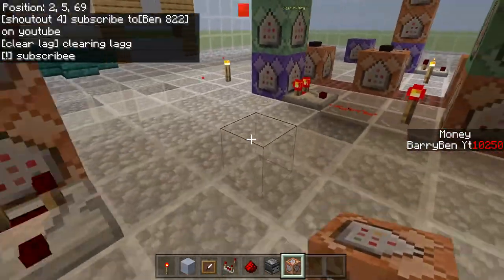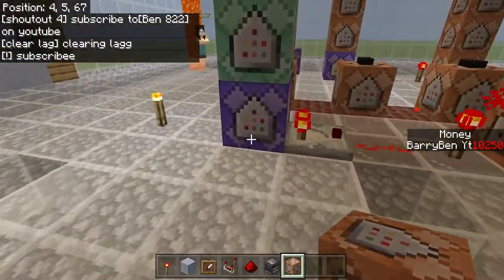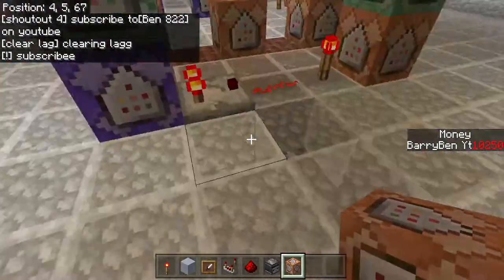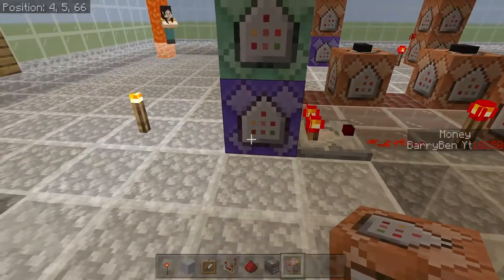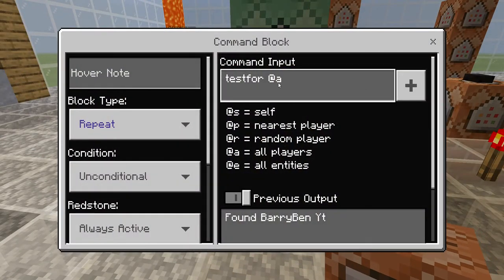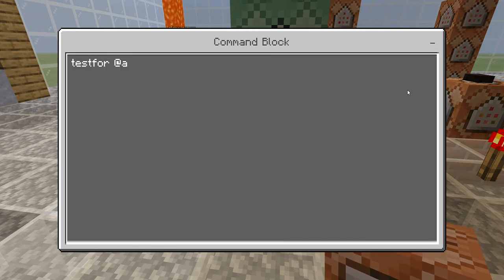So as you look at it right here, this is what I'm gonna be showing — this one. Just ignore that, just pretend this is this. So all I had to do is just put it as repeat, unconditional, always active, and then pause the video here and do this command.